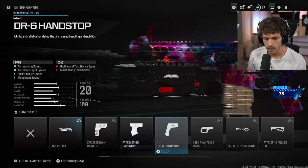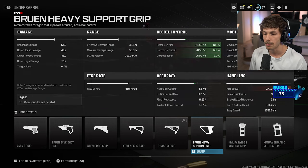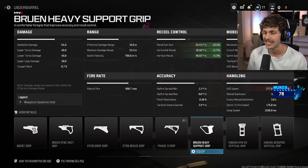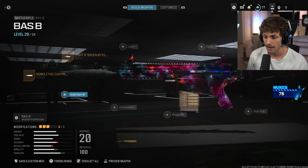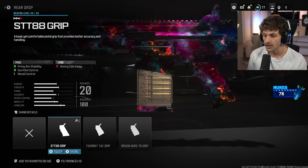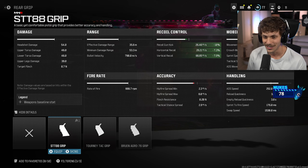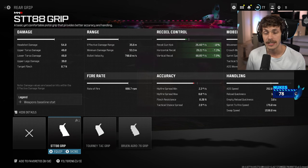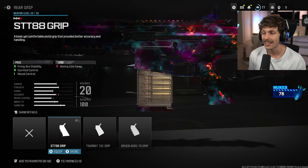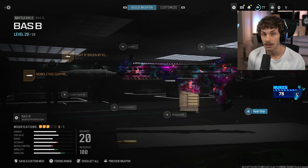For recoil control on the underbarrel, the Bruen Heavy Support Grip adds a lot of recoil control without really hurting ADS speed much — that's also a very good underbarrel. If you want more recoil control, you can also add the STB 88 Grip, which adds recoil control and reduces gun kick for a smoother recoil. It also adds a lot of firing aiming stability so the gun won't sway mid-gunfight when you fire.